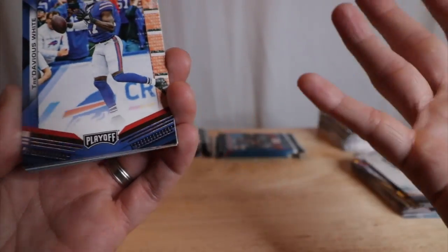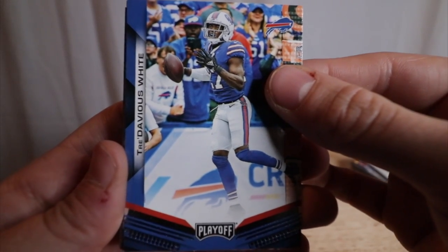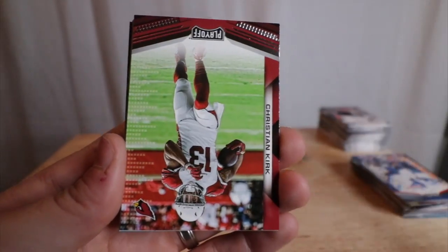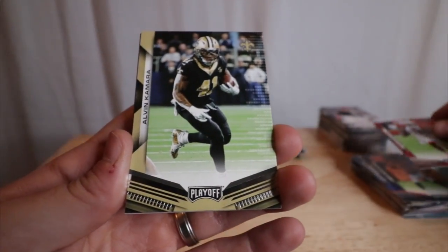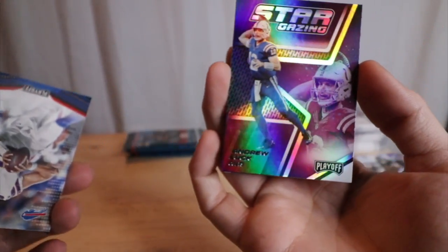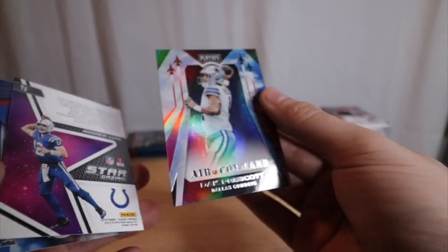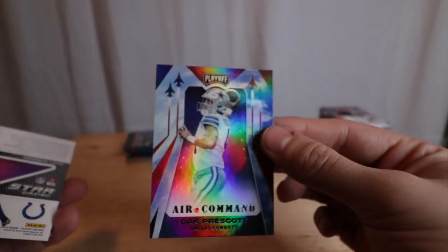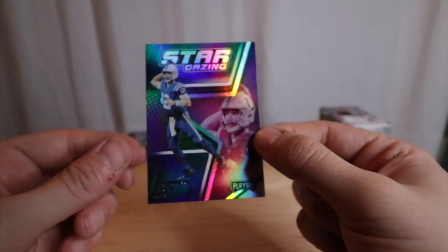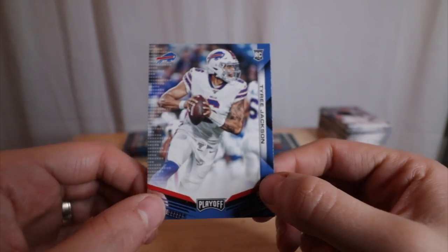I've never pulled a big auto — like I've bought some individually but never pulled just a big one. One day though, it's going to happen and you're all going to be here to witness it. Joe Flacco, Christian Kirk, Alvin Kamara, Nelson Aguilar. Dak Prescott — Air Command card. Air Command cards are pretty cool. Stargazing Andrew Luck — son of a gun. And then a Tyree Jackson rookie.